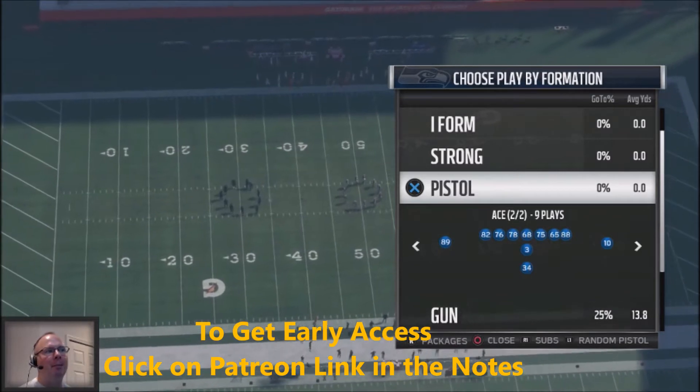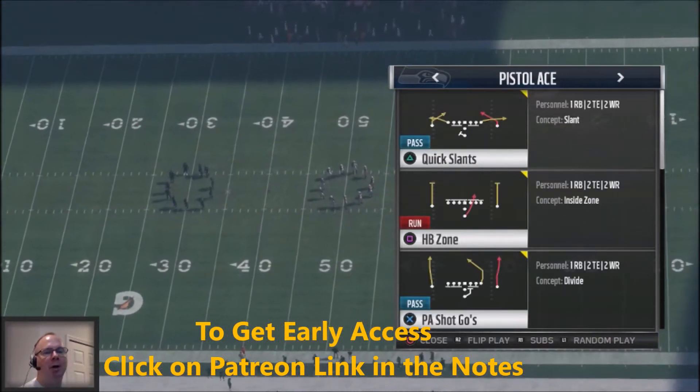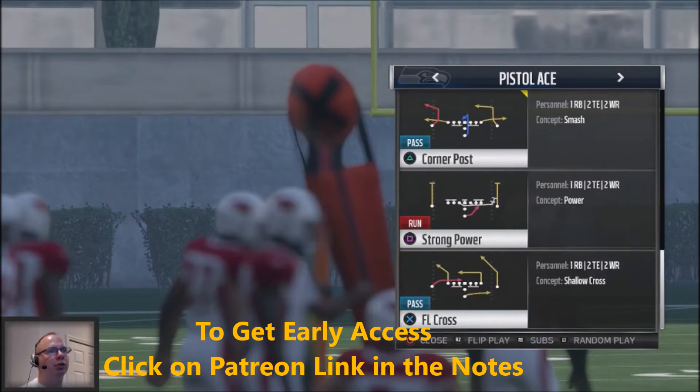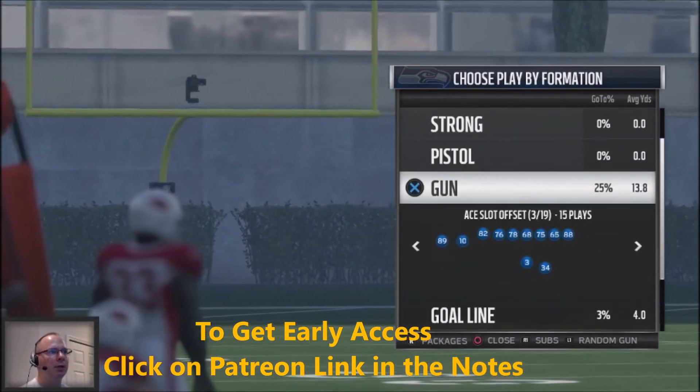We're also going to be using the Pistol Ace. I had a player who used this particular scheme and came a top 100 player using these plays — it was very effective. I'm going to show you how to run the Pistol Ace. On gun formations, we're going to be taking a look at the Wing Slot Offset.